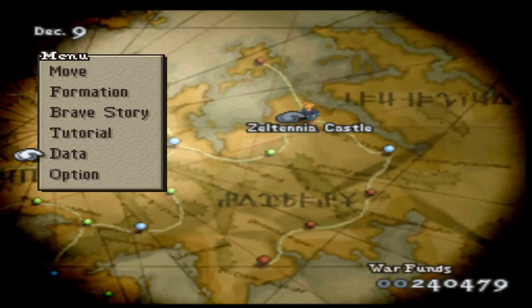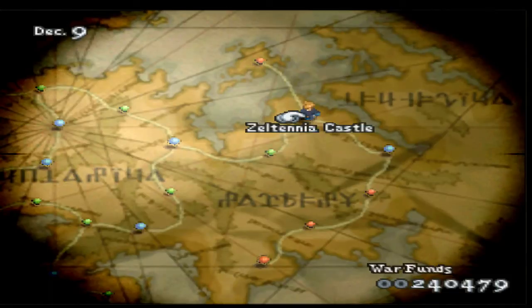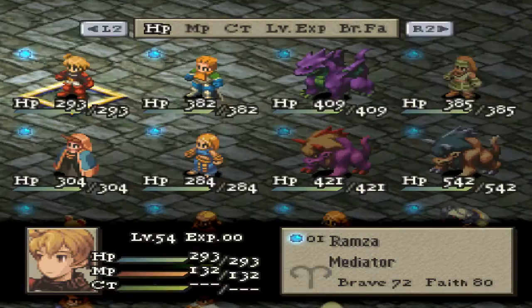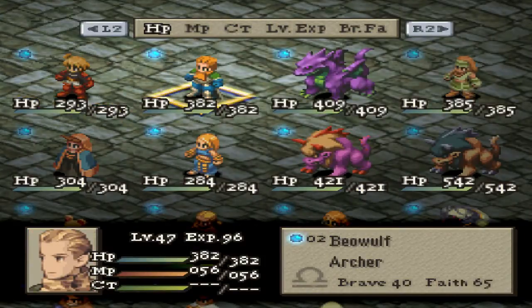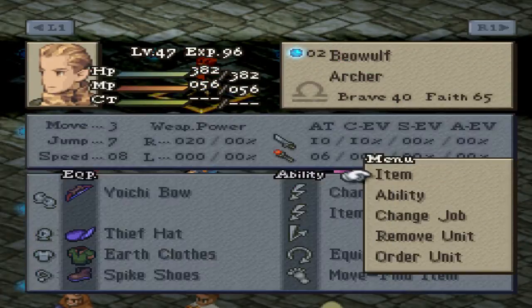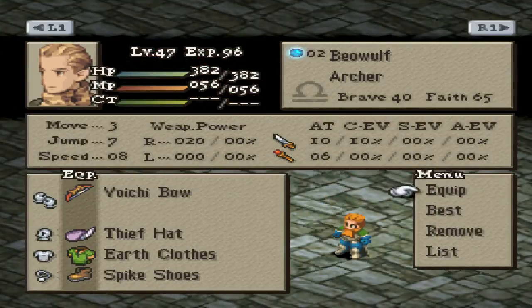Hello and welcome to another episode of Let's Play Final Fantasy Tactics Rebirth. Since the last video I decided to give the Nelvesca Temple another try, and I have fitted out Beowulf to be our item grabber. The reason why I made him into an archer is so that he could get the necessary jump stat in order to be able to leap up there and grab the item. I have the spike shoes equipped on him as I had equipped on Lavian in the previous battle.